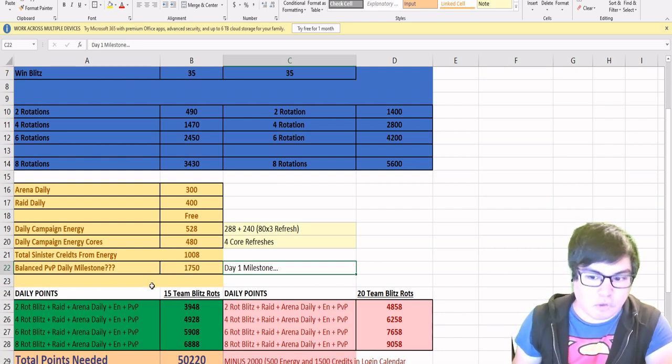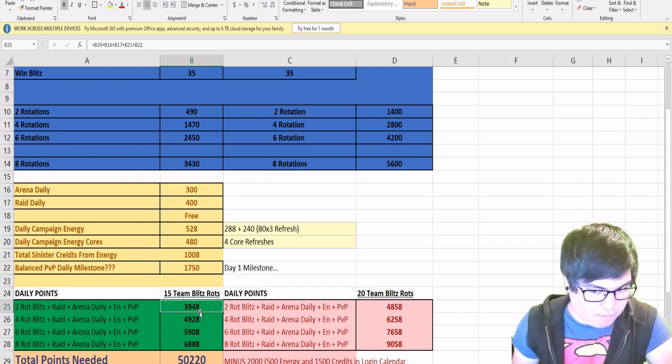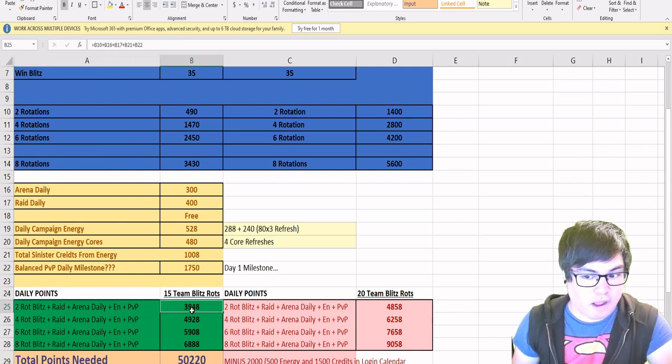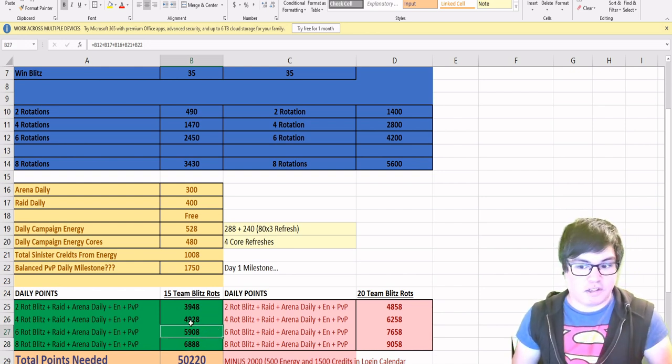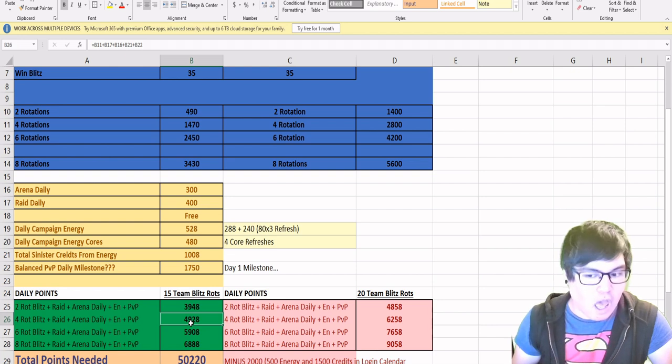The daily points total with a 15-team blitz rotation: doing two rotations of blitz plus your raid daily, arena daily, energy farm, and PVP daily gives you about 3,950 points. This goes up by roughly 1,000 for four, six, and eight rotations. On the 20-team side you're getting about 4,850 for two rotations, 6,250 for four, 7,650 for six, and 9,000 for eight. Blitz is going to make up a significant portion, but the PVP daily might as well. Note that arena gives 300 and raid gives 400 — only 700 combined — compared to the 1,750 offered by the PVP daily milestone.